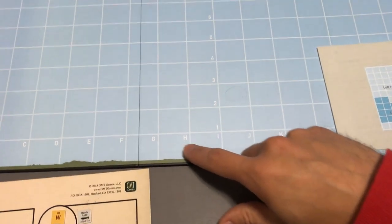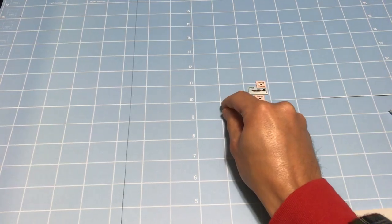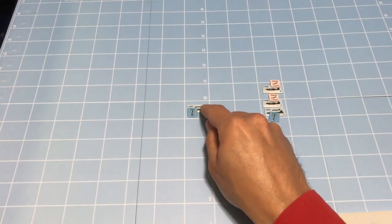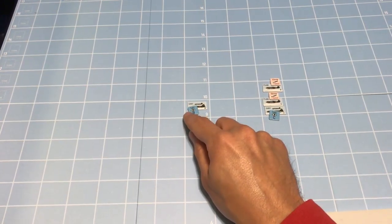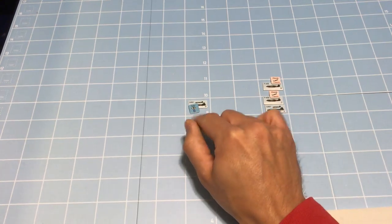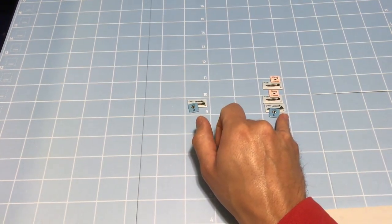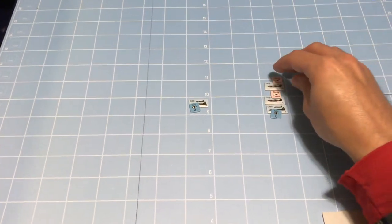Let's move to the movement phase. Bombers move first — we're getting pretty close to column H here, so this is really cutting it close for disrupting these bombers before they drop their bombs. W moves forward two squares. Now, there's a special tally rule during the movement phase: right after a squadron moves, if anyone has a tally on it, they immediately move right after their tallied target moves. So even though X would normally move next, B moves right now because he has a tally on W.